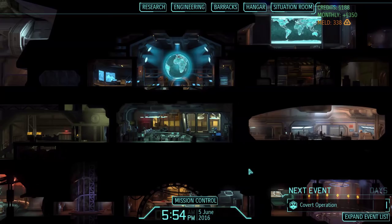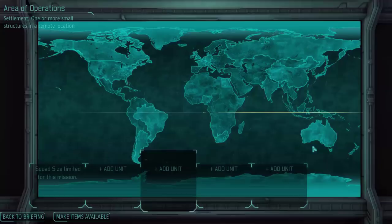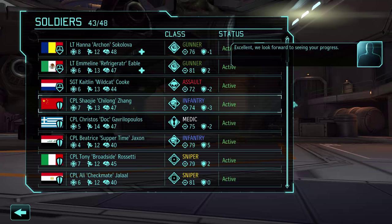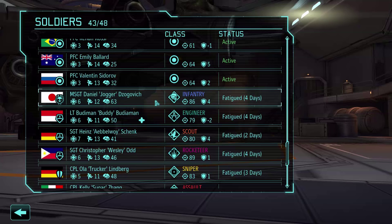Hello, this is Marwazir and welcome back to Let's Play XCOM: The Long War. Let's continue where we left off and do the Exalt mission, probably, unless something else happens. Oh, this is the 4-soldier Exalt mission - damn it. I really hate those, to be honest. I might have to bring Daniel now; I need his firepower for this.